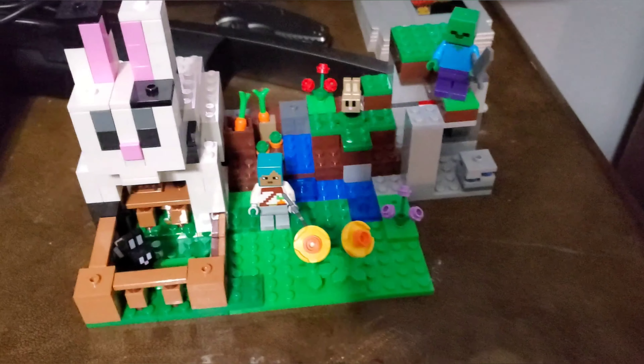You do get two rabbits, a zombie, and a player. So we'll first look at the player. You get the player here with a little iron pickaxe — she's got a carrot on her waist, her head is blue, she's got blue hair. It's pretty cool. It reminds me of those characters from Minecraft Dungeons or the skin packs that Minecraft gives you, not the ones that players actually build themselves.